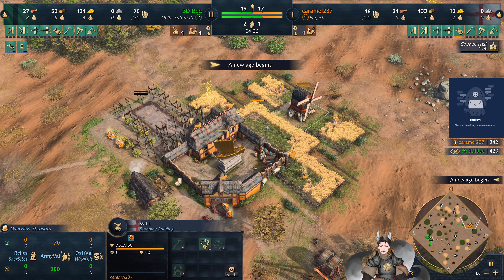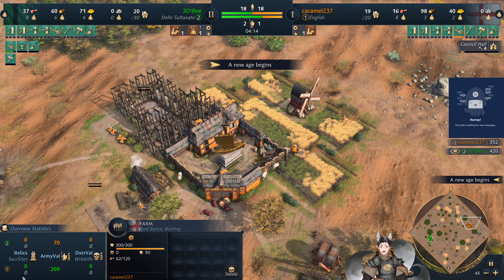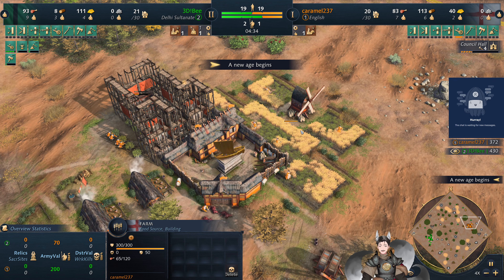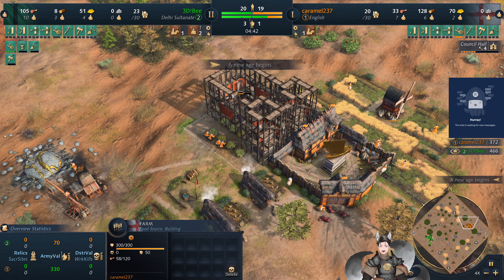This is maybe just too many farms — he has six farms here, which will provide him a great amount of food, that's for sure. And now the council are going on up. We do see some Ghazi Raiders now being deployed on the field.